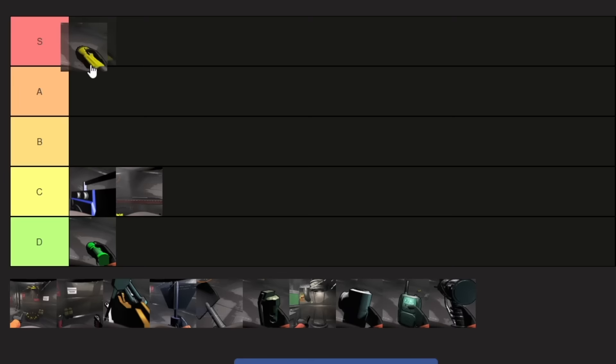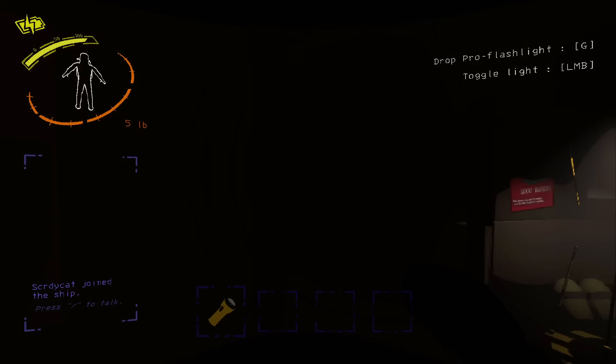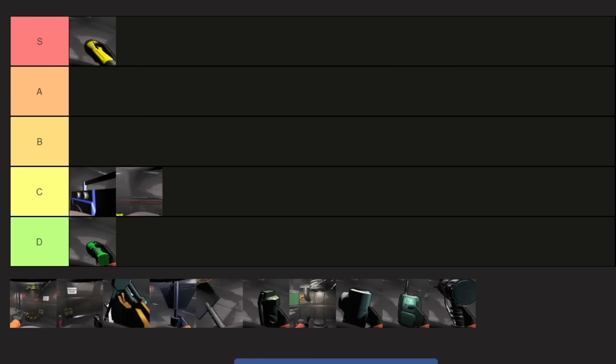The pro flashlight is honestly S tier. It gives you more light and double the duration time. For how little time you have to explore the bunker, and how dangerous it is to lose light in the middle of it, having a longer battery life is incredibly good. They're both pretty cheap, but I'd honestly rather have one pro flashlight on a team than two regular flashlights.